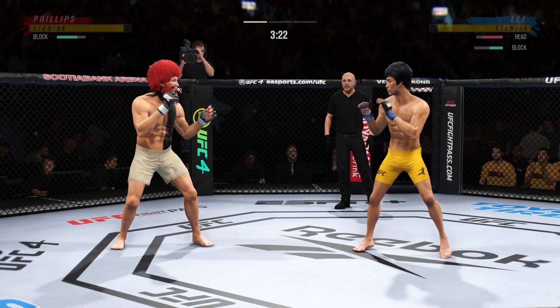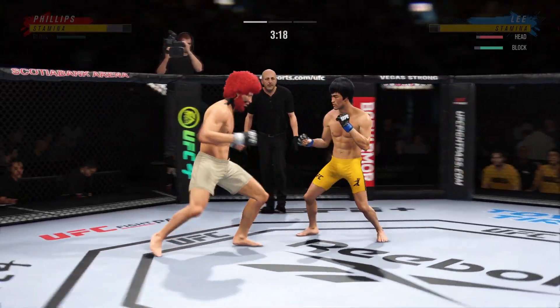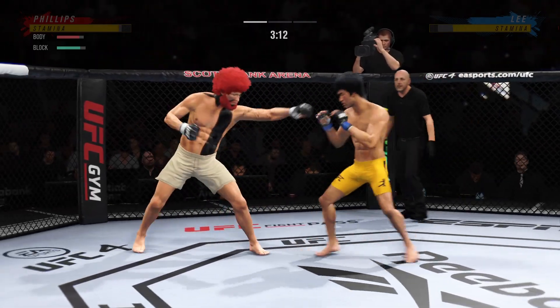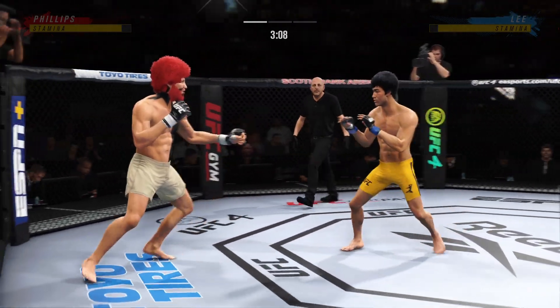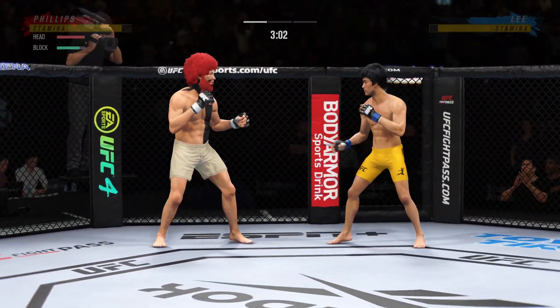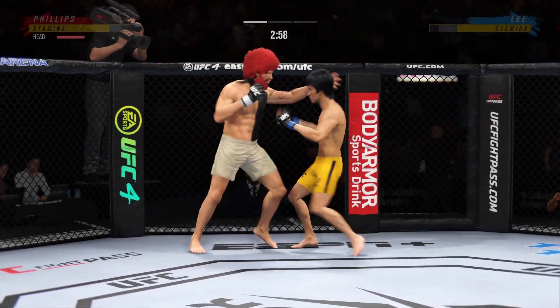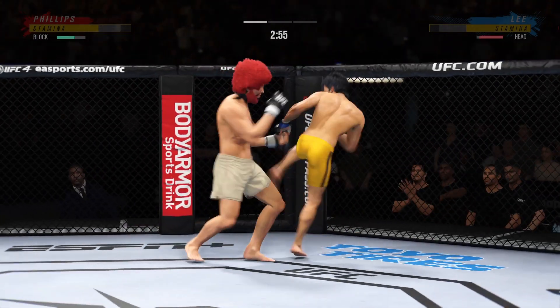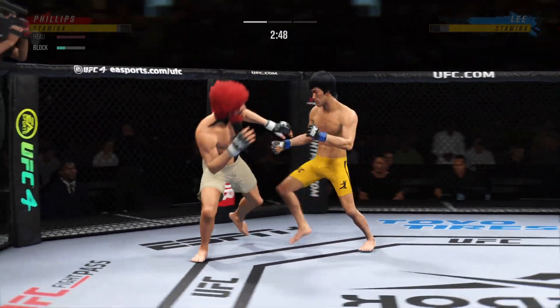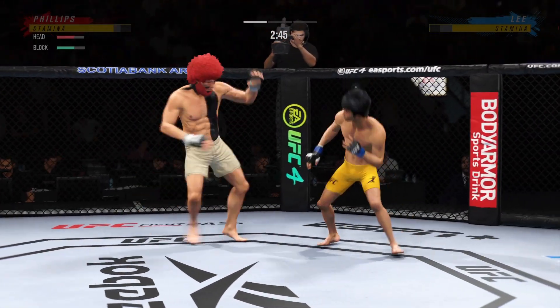Big punch lands over the top. How's he gonna follow this one up? Body kick now by Lee. Good kicks. Pretty strong jab there by Lee. Single collar tie now. Liver kick. Strong defense here as the hook to the head is blocked. Nice kick.